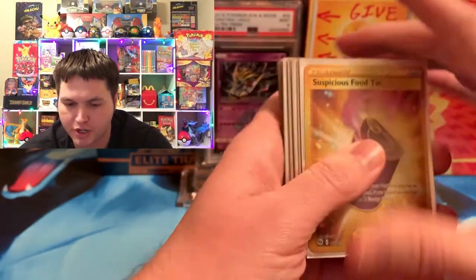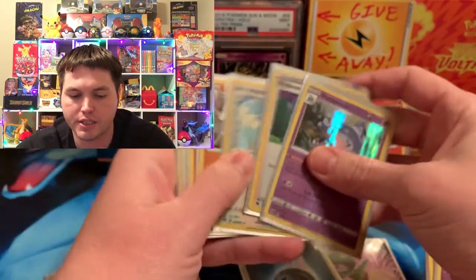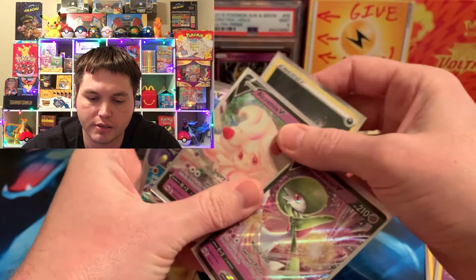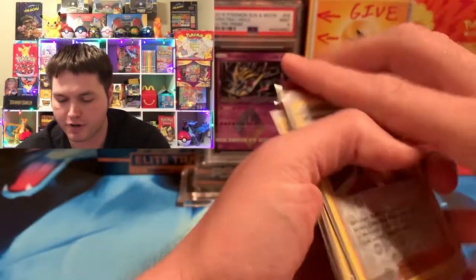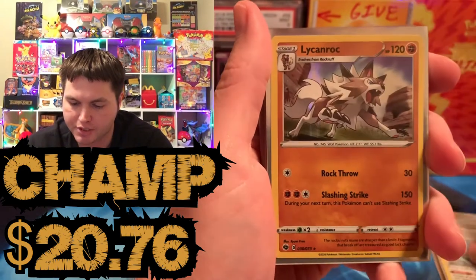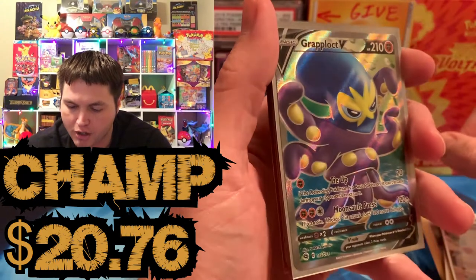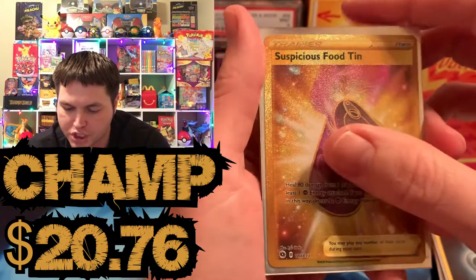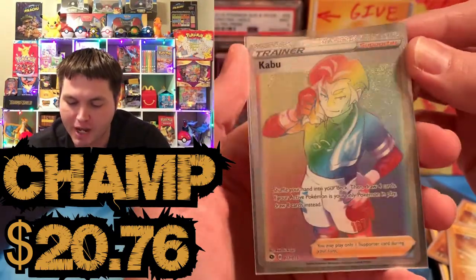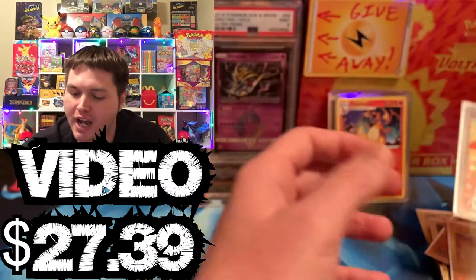And the winner for today, which I'm almost 100% sure won, is Champion's Path. Let's review what we got. Marnie Reverse, Hatterene, Professor's Research, Altaria, Lycanroc, Lycanroc, Zygarde, Hatterene, Marnie Reverse, Gardevoir V, Alcremie V, Graplock Ultra Rare V, Reverse Dark Energy, Suspicious Food 10 times two — can't believe we got two of those — and a beautiful Kaboom Rainbow, giving Champion's Path the victory in the tiebreaker two to one. Last time it won was the Shiny V Charizard out of the Hatterene V-Box.